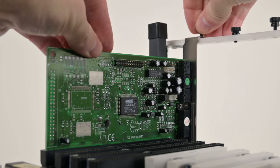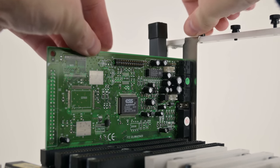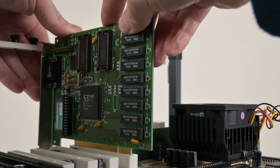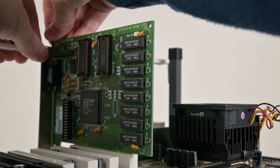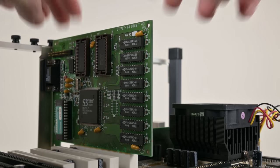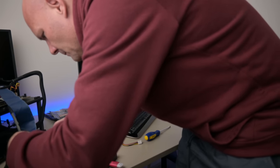So what makes the Pentium MMX so special? Compared to the Pentium Classic, we have double the CPU cache, meaning at the same clock speed we get higher performance. In some games the MMX 166 is a little bit behind the Pentium Classic at 200 MHz, but in other benchmarks it's faster. On average, you can say the Pentium MMX 166 is on the level of a Pentium Classic 200.